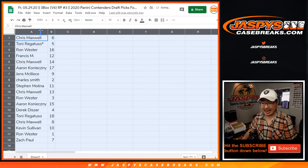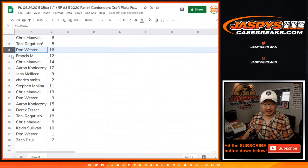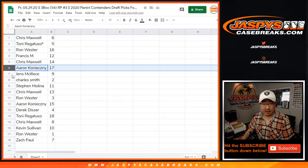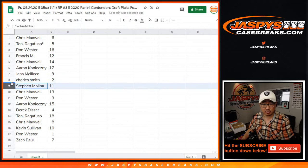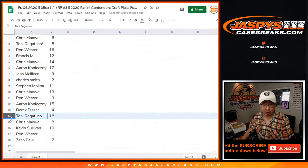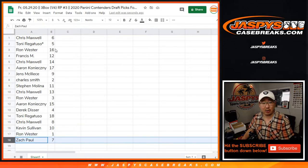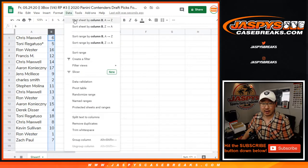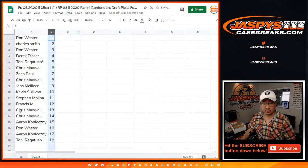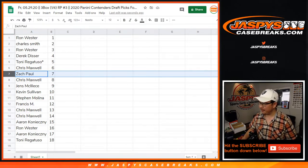Chris with pack six. Tony, last bought mojo, pack five. Ron with 16. Francis with 12. Chris with 14. Aaron with 17. Jens with nine. Charles with two. Stephen Molina with 11. Chris with 13. Ron with three. Aaron with 15. Derek with four. Tony with 18. Chris with eight. Kevin with 10. Ron with one. And Zach Paul with seven. We're going to do these numerically, just to be fair to the people like Zach Paul who would always be last in a break like this if we did them alphabetically. I'm going to pause the video and print out the labels; when we come back we'll have the break ready to go.